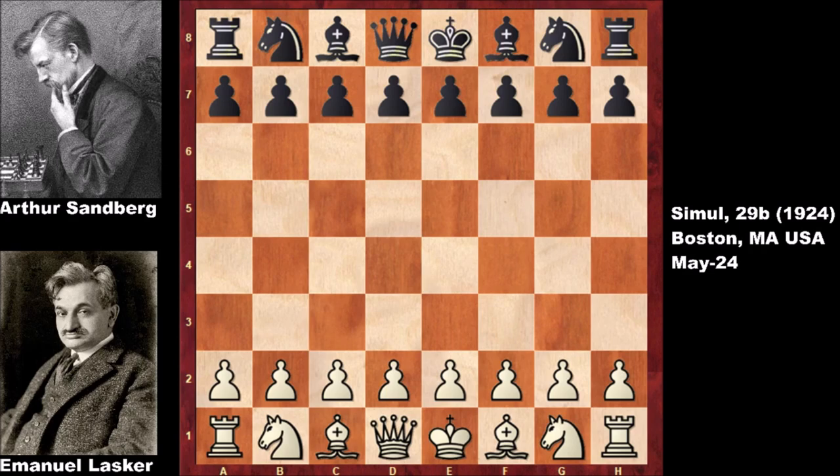Hello everyone and welcome back to another must-see chess game from the history of chess. White is Emmanuel Lasker and his opponent is Arthur Sandberg. This was a 29-board chess simul from 1924, from Boston, Massachusetts, United States, May 24. I'm using an imaginary picture of Arthur Sandberg as he has no picture.